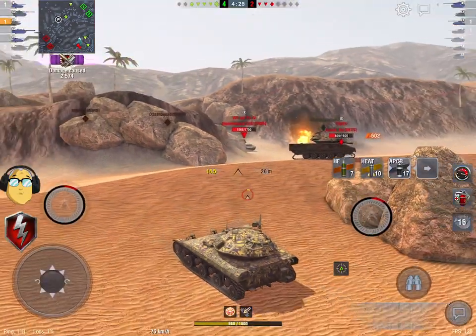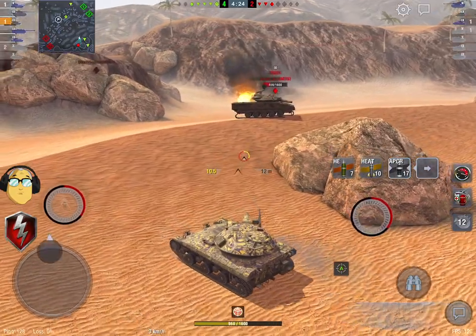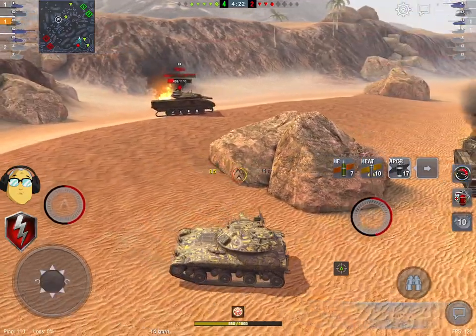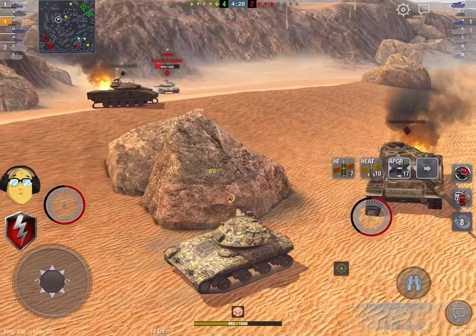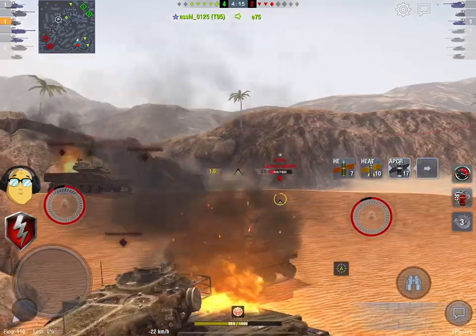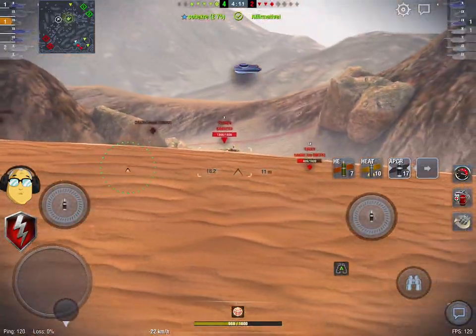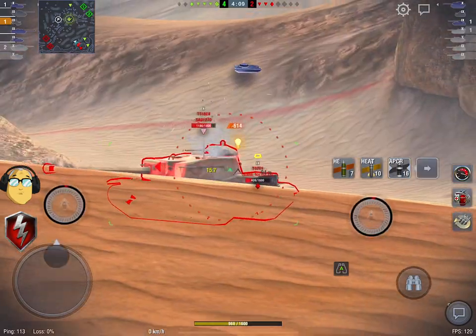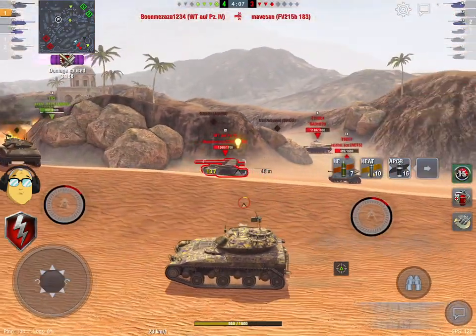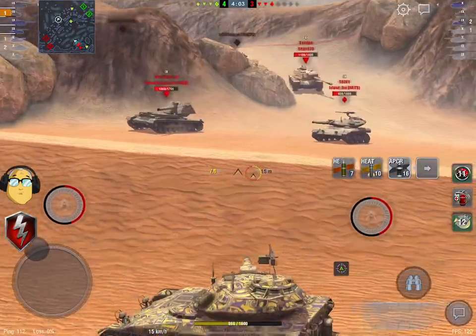The gun you want to be running is the T9 152mm XM150E3. Now, that means it is a 150mm missile gun — it does not mean it is a 150mm gun giving you the huge 940 Alpha HE round. No, it is not that at all. It gives you a 680 HE round and a 560 APCR.